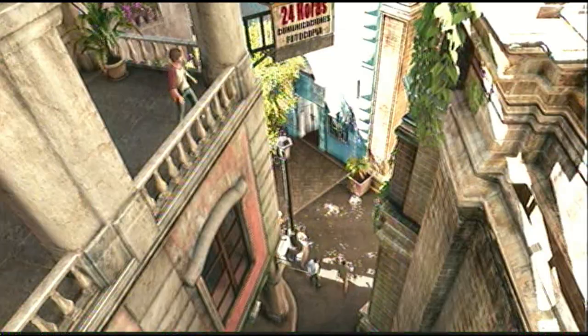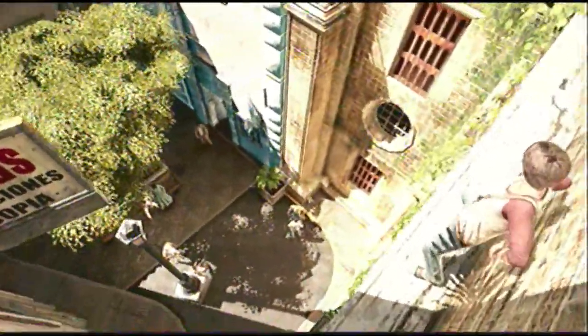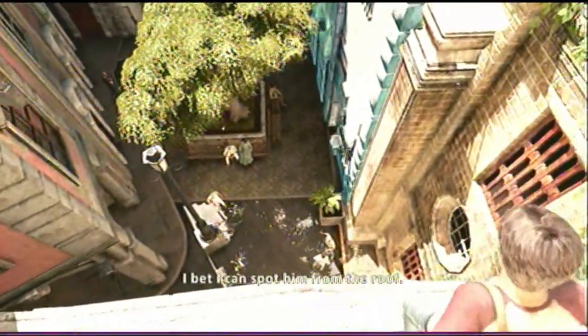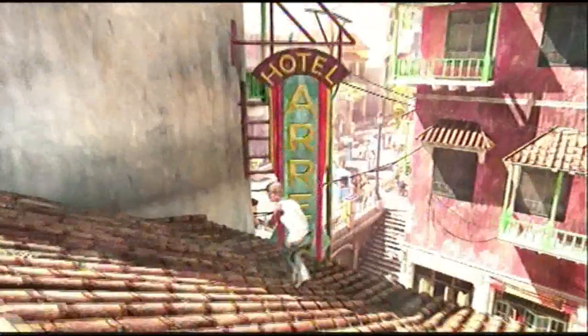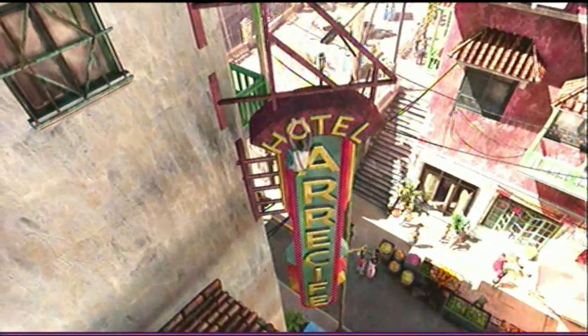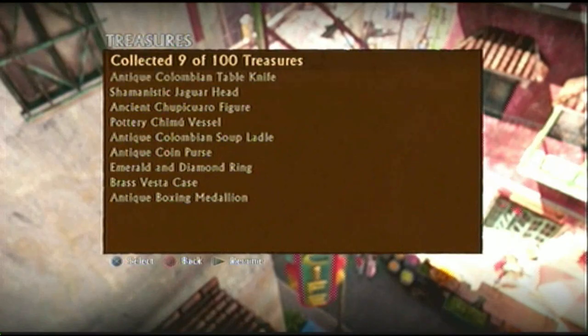This kid has serious balls — I'd be pretty scared to do this. Here comes a superhuman jump. Climb up onto this roof, and the final treasure in this chapter is right here. You climb up this sign and right in the 'O' you get a butter knife — antique Colombian table knife. So it was a butter knife. I'm so good at this game.